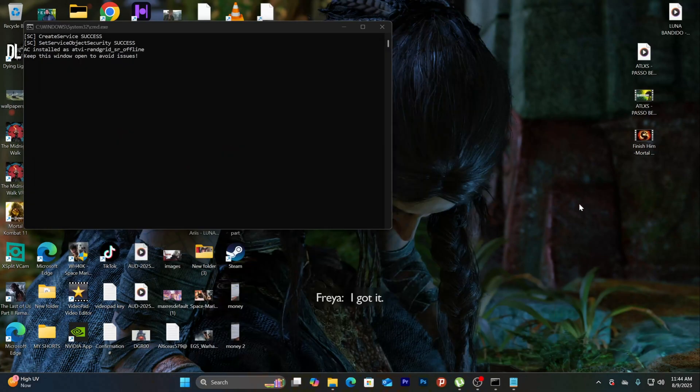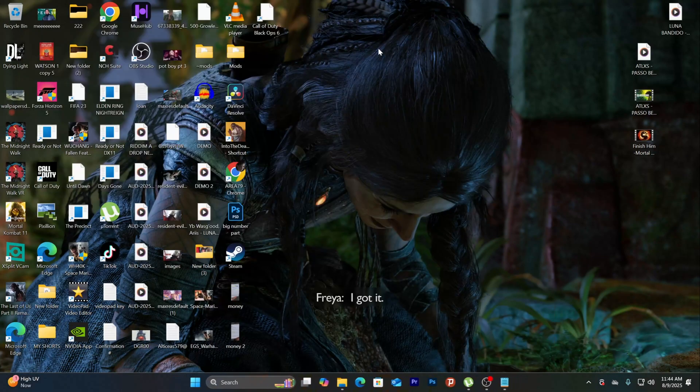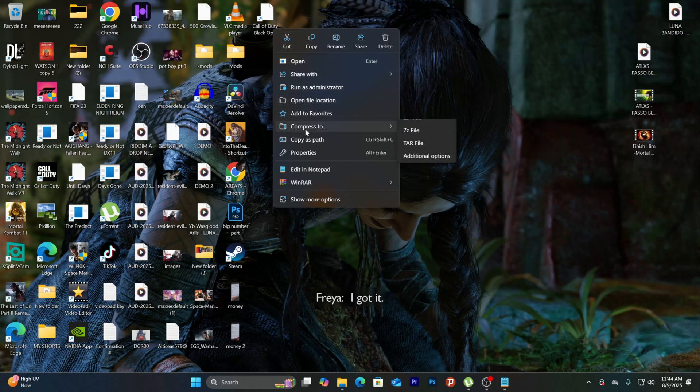So once you close out the game, you want to go to where Black Ops has been installed. Then you want to right-click on that, and then go ahead and click on open file location.